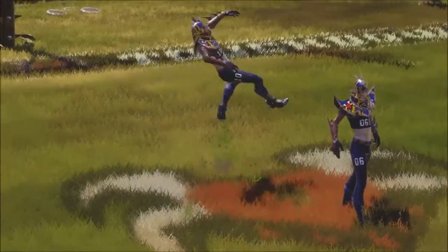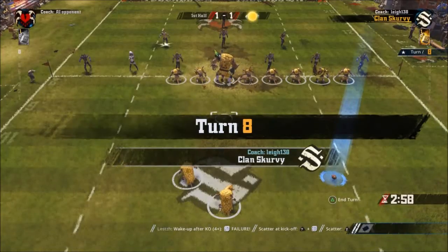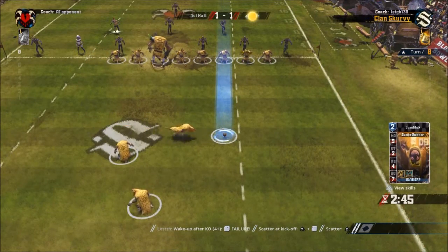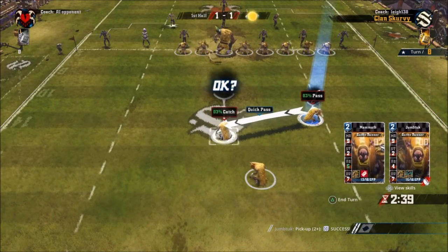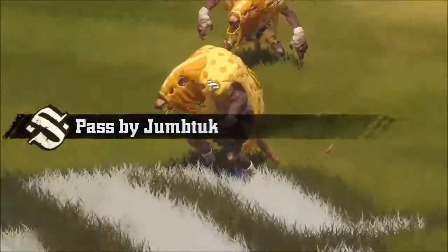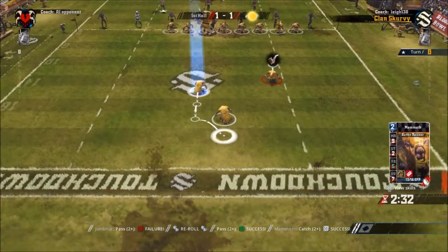We're back up to turn 8. They get the kick off and we get cheering fans, so Clan Scurvy get an extra reroll this turn. I had nothing to lose here - one little trick I saw was to get some SPP. SPP is what you get for doing good attacks, passes, and touchdowns - it's how you level up your players. He did fumble here and I had an extra reroll, so I said I might as well use it just to do this little pass. I ended up only getting one SPP but it's fine - just a little bonus before the end of the first half.